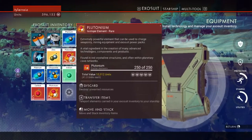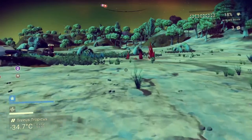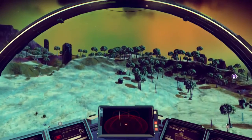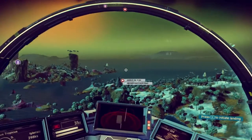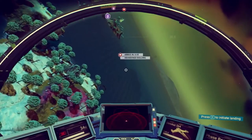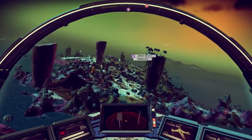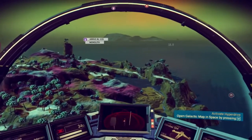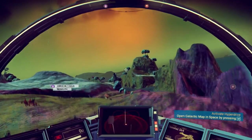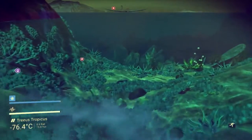How much plutonium do I have? Not much, it seems. Well, I've got a whole stack there. Let me get a full ship stack — 500 units, and I'll be a little bit happier. Let's go to the monolith first. Looks like this one's first. Is the abandoned building under the sea? I sure don't see an island there. Let me go to the monolith first then. I can't really see where the monolith is. Let me land here and see about that shelter.